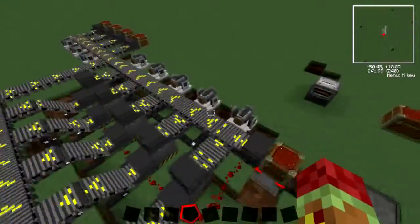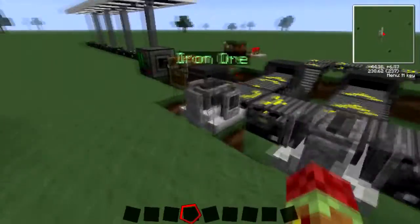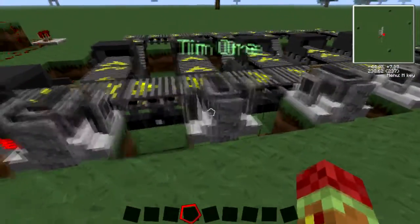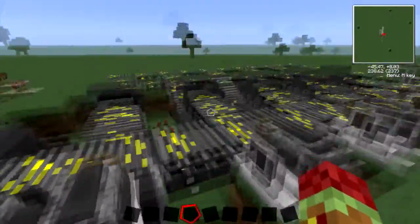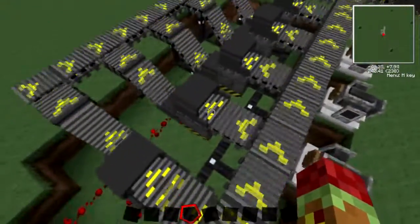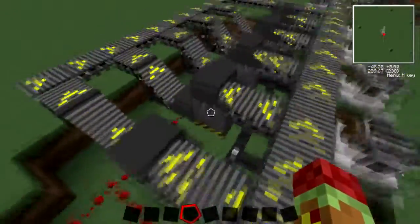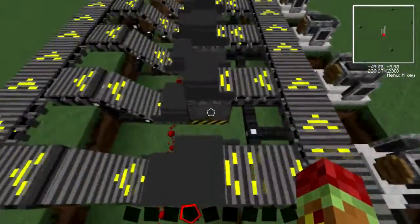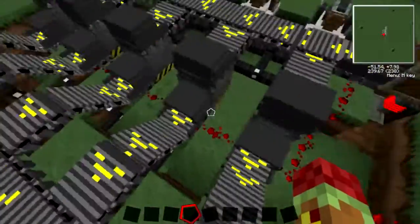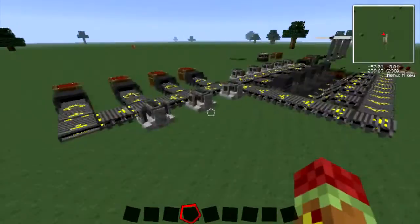You're going to need rejectors. What rejectors do is you put imprints into them, and they'll reject any matching item and push it onto the next assembly line piece. The manipulator here does not need a redstone current because it's accepting items. Make sure the arrow points towards where you're going. To set it up with the electric furnace, you need the manipulator pulling items out and hooking back up to the assembly line.